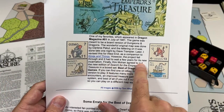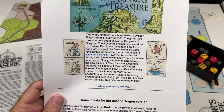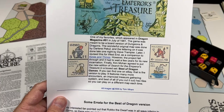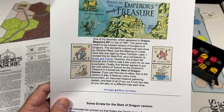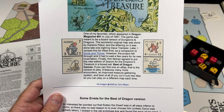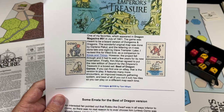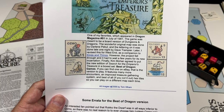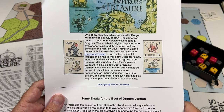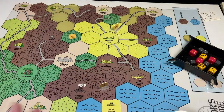Finally, Kim Mohan agreed to put out the new edition of Search for the Emperor's Treasure in a box set — the Best of Dragon Games. If you can find one on eBay, that is the version to play. It features many more encounters and an improved treasure-gathering system, and best of all, you can cut out the hex tiles so you can play on a different map each time.